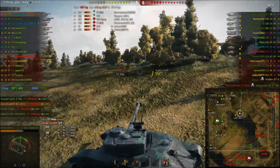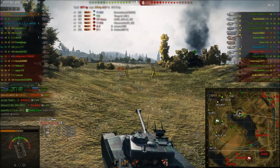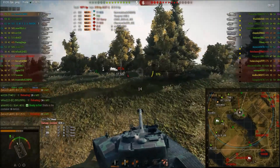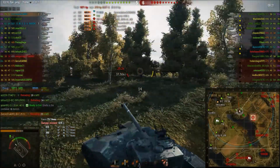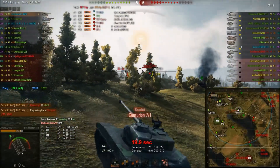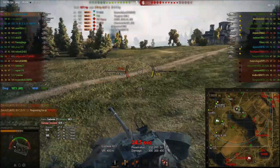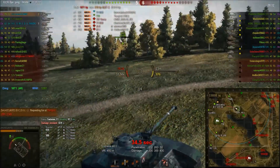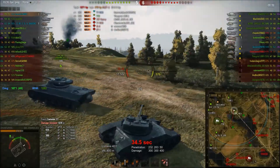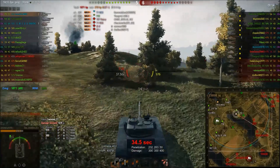I forced a reload again. Playing autoloaders, especially ones with longer reloads like the Bat Chat or the AMX 5100, and maybe even the AMX 5120 — it's all about knowing when to shove your reload in. There's a bounce from the Centurion. Magical French armor — barely thick as tin foil, but somehow it manages to bounce 120mm shells anyway.